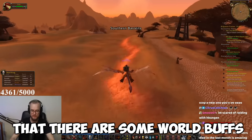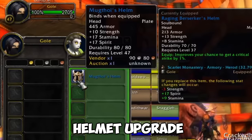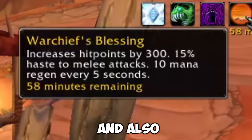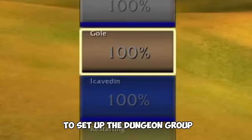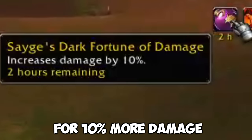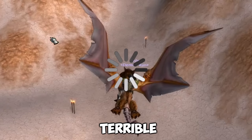We then get a message that there are some world buffs getting popped, so we venture over to Stranglethorn Vale, get traded a little helmet upgrade, and then we can proceed to get both the Rallying Cry of the Dragonslayer, the Songflower — wait, Warchief's Blessing — and then with all of these buffs acquired, it's time to set up the dungeon group and get the Darkmoon Fair buff for 10% more damage. But then as we're heading down to the dungeon through the fire path, something terrible happens.